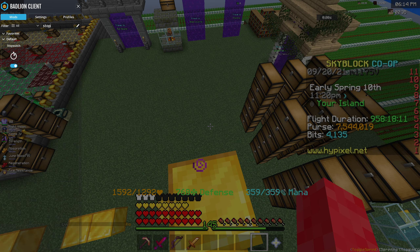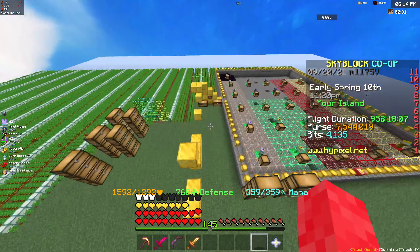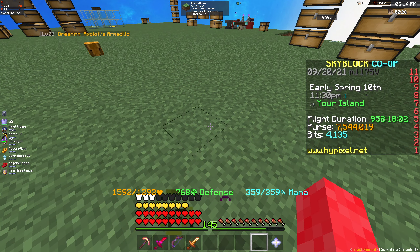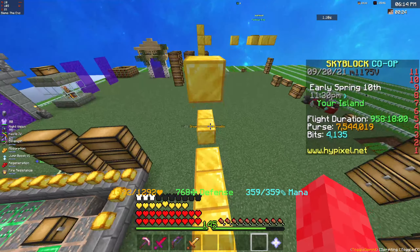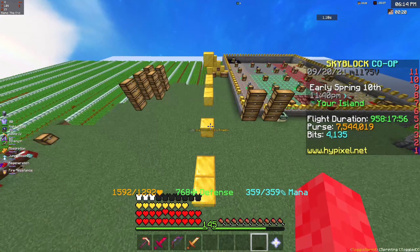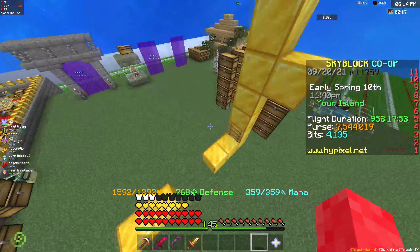So I just type in stopwatch and it's there. You turn it on and use a keybind to start and stop it, as you can see right here in the corner. It goes up in seconds, and all you need to do is let it go to 360 seconds, which is 6 minutes, and then you stop.